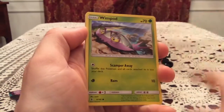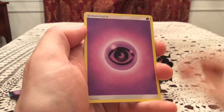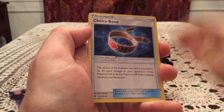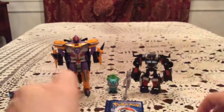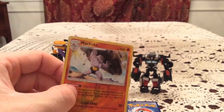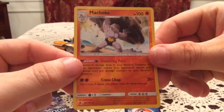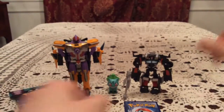And we have a Goomy, Wimpod, Nosepass, Wishiwashi, Slowpoke, Vanillish, Choice Band, and a Luvdisc. Reverse is Machoke — that is an Uncommon, number 64. Very nice, I needed that one. I need this and one of the other Machops for the line. Now it's just one of the Machops.